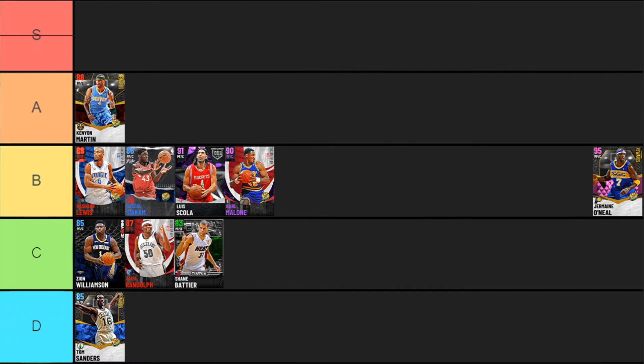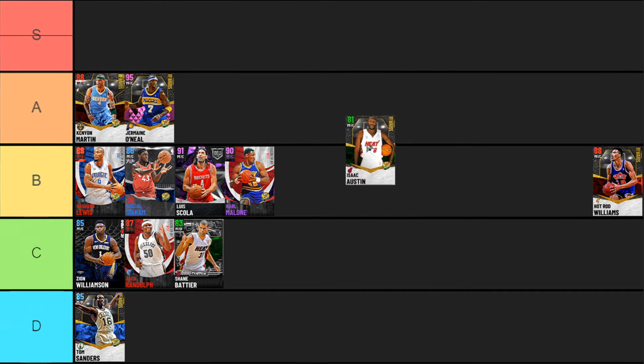Next up we have Jermaine O'Neal, who is honestly kind of a dog — he's got three Hall of Fame badges: post big technician, brick wall, and moving truck, all really solid. But he doesn't have any form of intimidator or rebound chaser as a power forward or center, and he's kind of meant to be more of a center because he's six-foot-eleven and very slow. He has a nice post game and nice finishing ability with decent finishing badges, but like a lot of pink diamond token market cards they're really not giving him all the badges he needs to be great. With only 16 badges total as a pink diamond, I can't move Jermaine O'Neal higher than A tier.